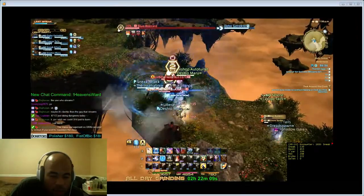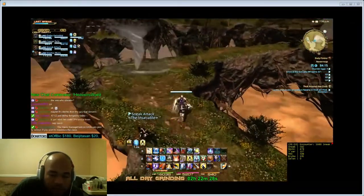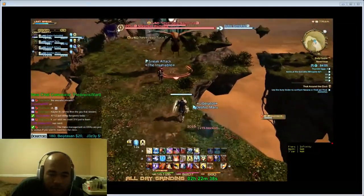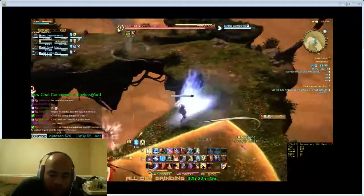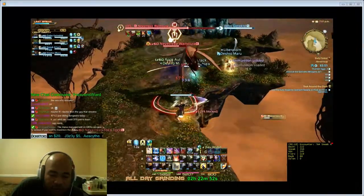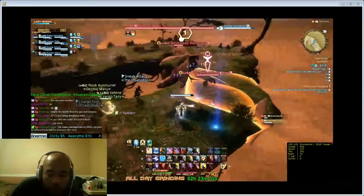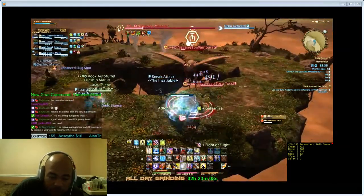There's one more additional pull on this platform involving one giant moth and two lesser adds. You can pull them all at once — prioritize the moth first. Stay towards the side to avoid the tornado. Keep to the middle and you won't have much to worry about. Burn down the moth, then the additional adds. Pick up all the birds in the middle so you don't have to worry about tornadoes.